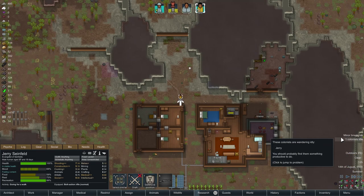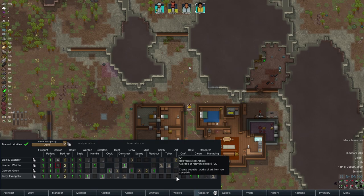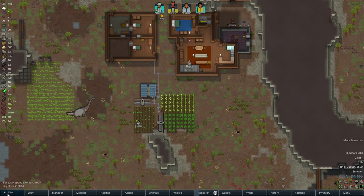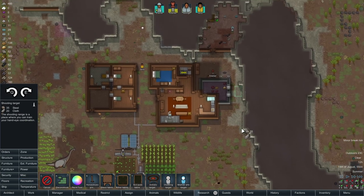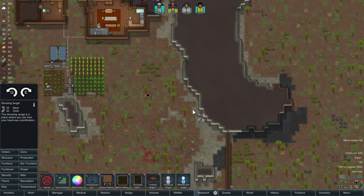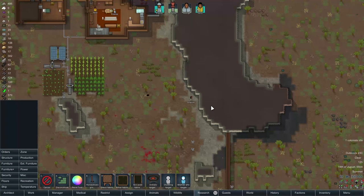So what do we got? Jerry is idle. Jerry, what do you do? What is your thing? You potentially could do art. You know what we need? I think — yes, I do have this. A shooting target, that's what I need. We'll put it right here. It's a place for them to practice their shooting a little bit. It'll be great.